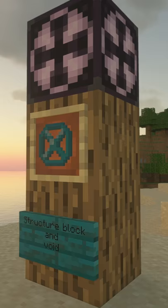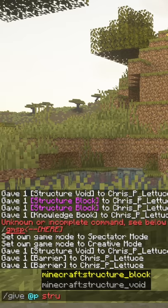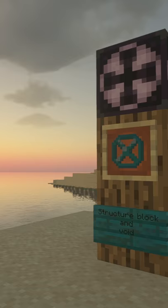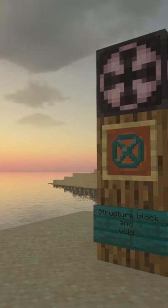Finally, numbers 4 and 5 come as a pair: the structure block and the structure void, which are both used in the structure feature. This allows for manual generation of natural structures and can also be used as a sort of copy-and-paste feature for your builds. Comment your favourite hidden item in the comments!